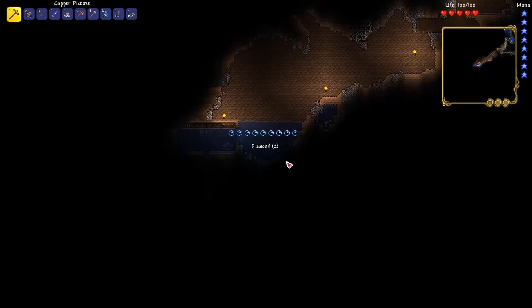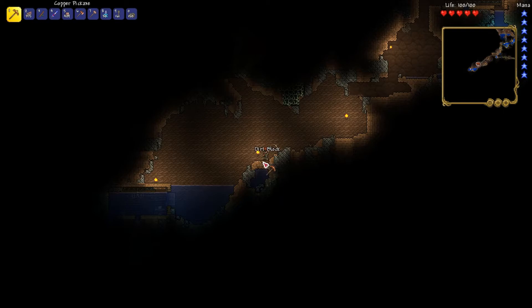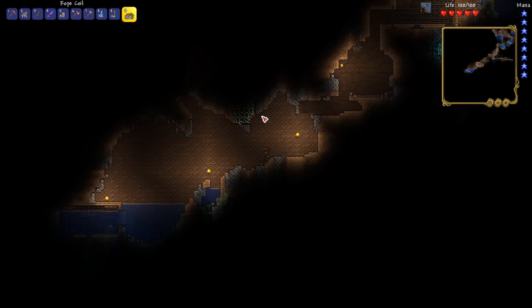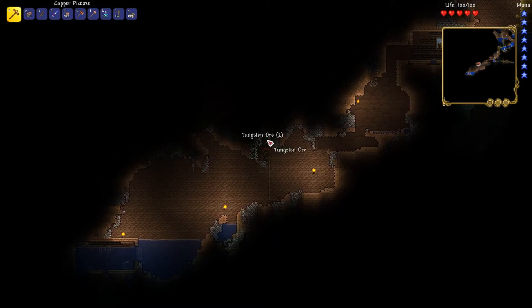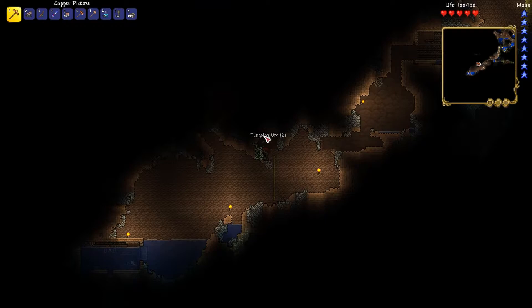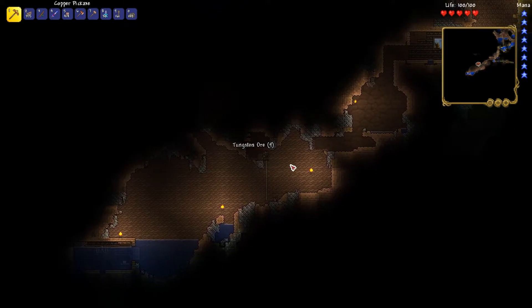Diamonds! I think that's tin down there — yeah, I think that's tin. But there's tungsten up here. In my reading, those fairies will spawn if there's at least one fallen tree trunk in the world. It's a good thing I didn't destroy one of those. I want to keep those just in case there are more fairies to help me find things, because God knows I need them — like, I still need gold. How is there no gold anywhere?